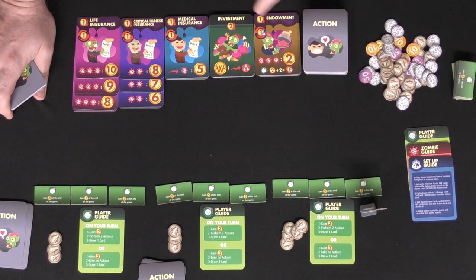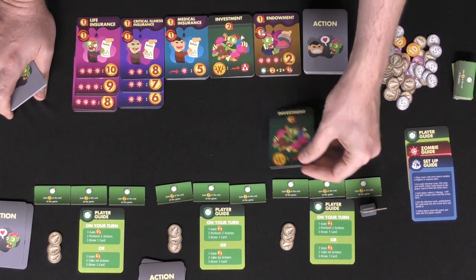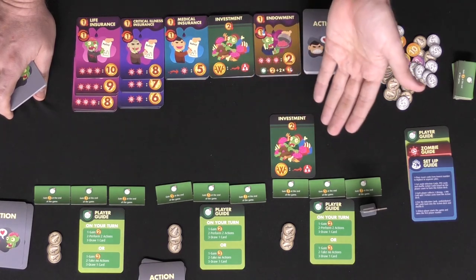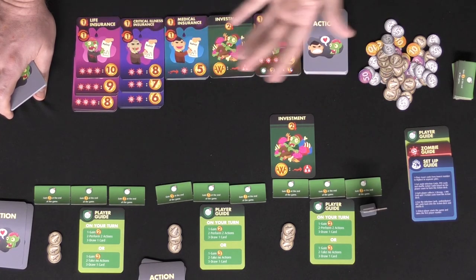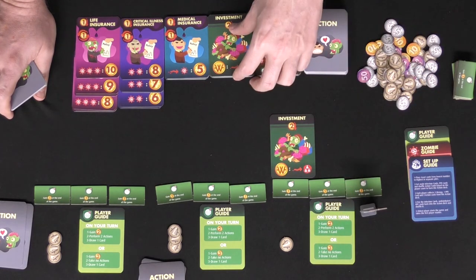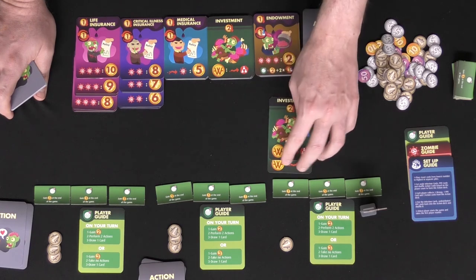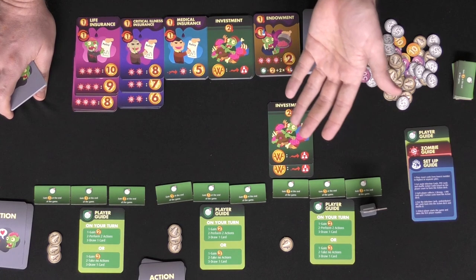So I'm going to spend two for my first action and take an investment — you put it in front of you, meaning that is the investment that you're buying. You can go ahead and buy something else that you want. This player might want to buy another investment and spend another two, costing him four total. So now he's got two investments and he'll have those in front of him the entire game.